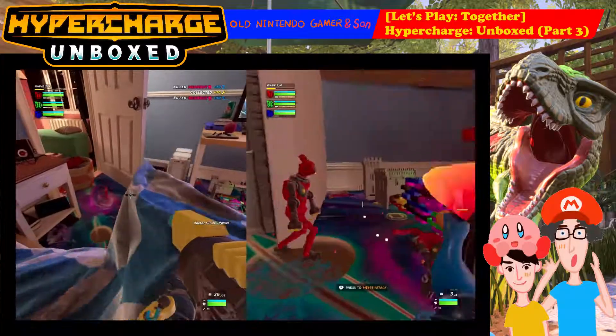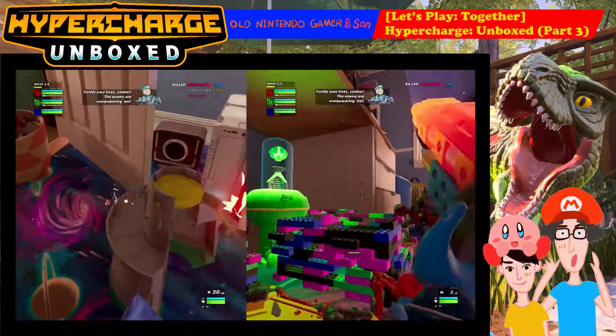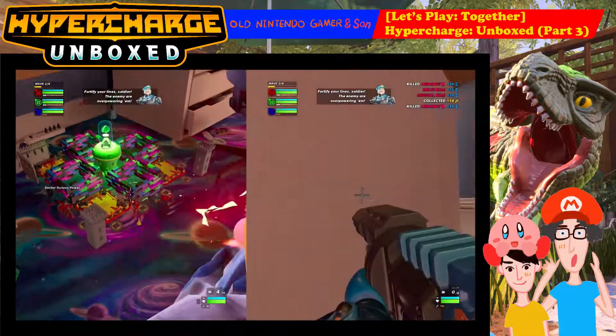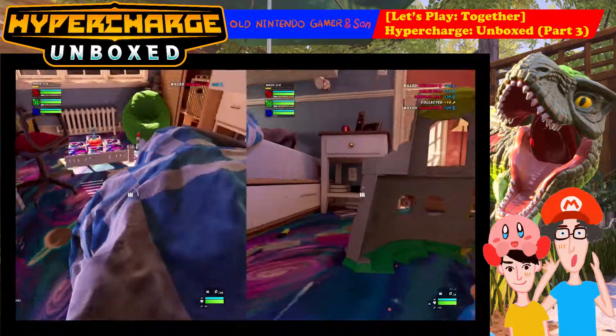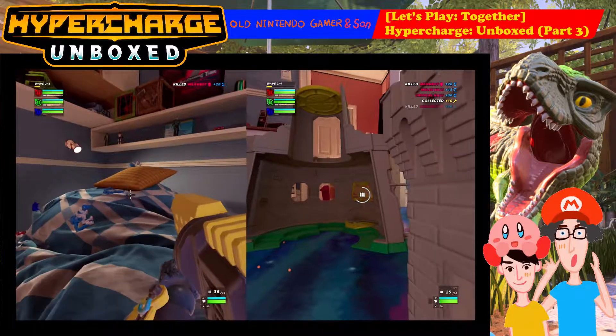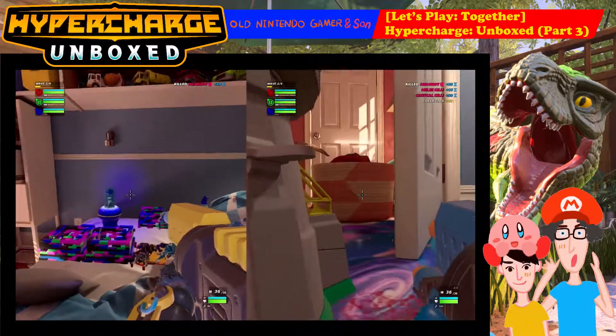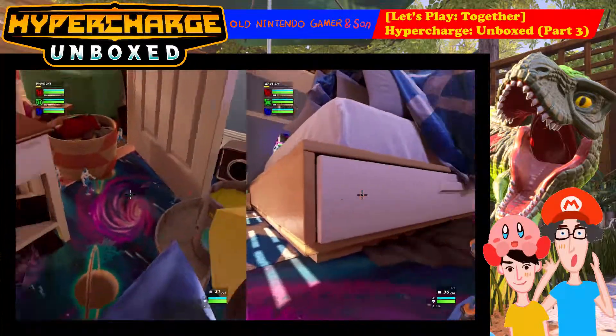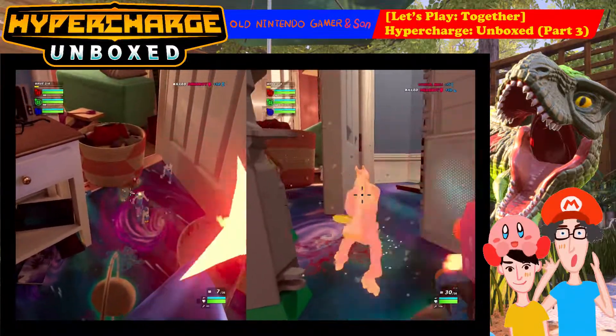Two red robots incoming. Fortify your lines, soldier — the enemy are overpowering them. Green base! I got him — I like green base's guard down. I got him. Red base? There are blue robots coming into green base again.